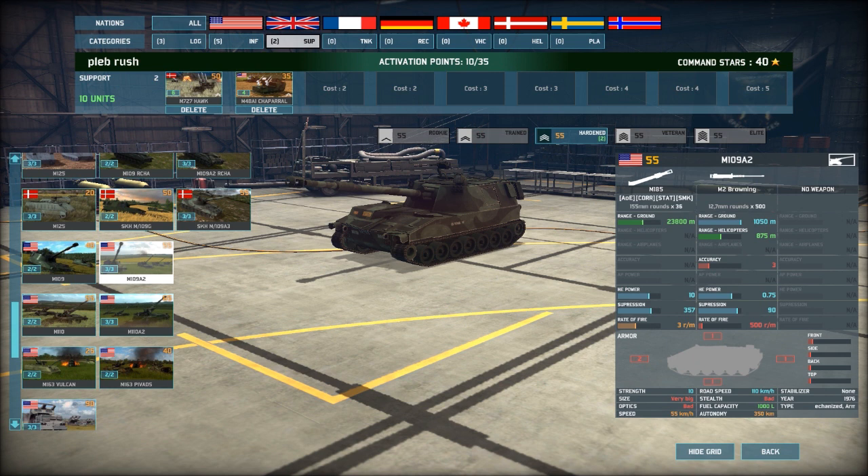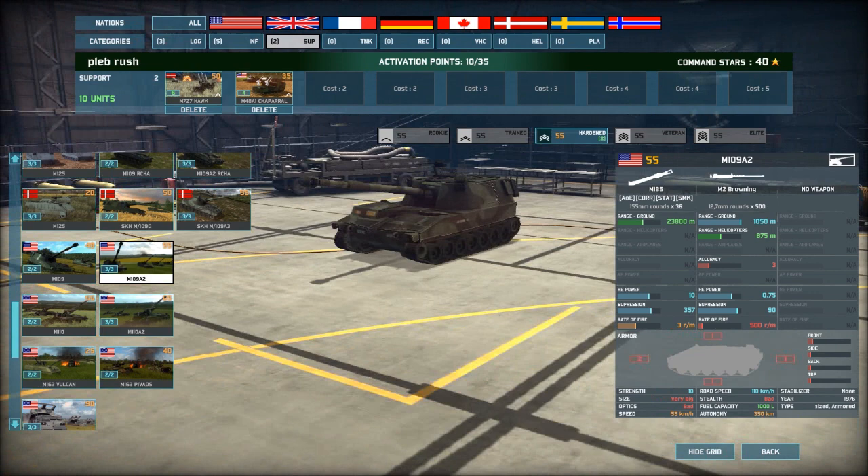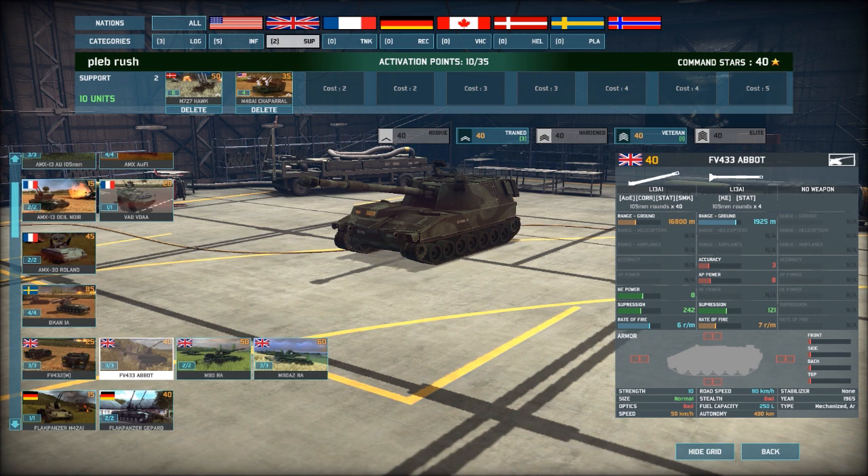Tell me the HE power and the suppression. 242 suppression, HE power 8, and you get three. Range is 16,800. The American M109 A2 has 23,800 range, 1,080 HE power, 357 suppression — you get two of them and they're hardened. That's pretty chunky looking, but the rate of fire is a bit of a letdown. Let's go for the Abbot — I've seen you guys using those a few times, they seem good.